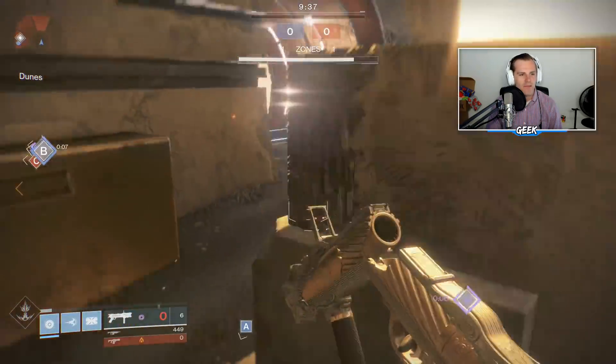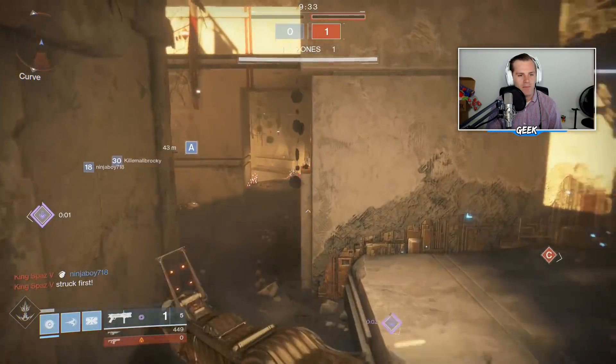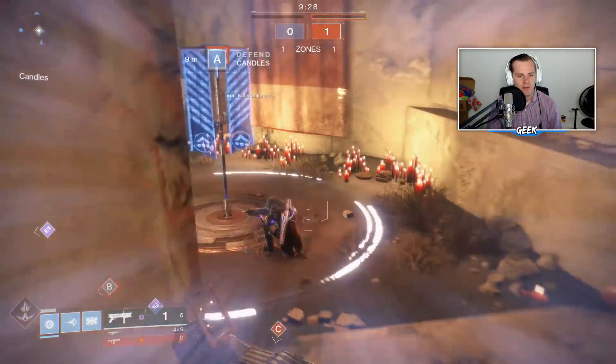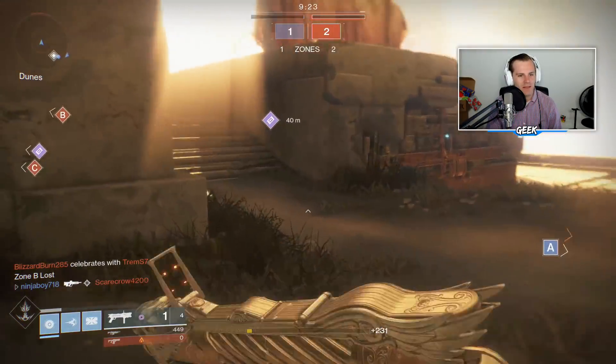Oh snap, I forgot how to use this grenade launcher. Let's back up real quick. There's a guy right down here, he's trying to cap A. Here's what we gotta do: fire it, hit him, and melee. He was crouched on the zone, but hey, we made it happen.